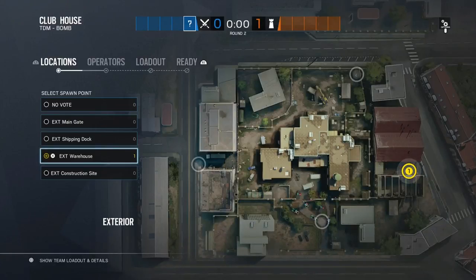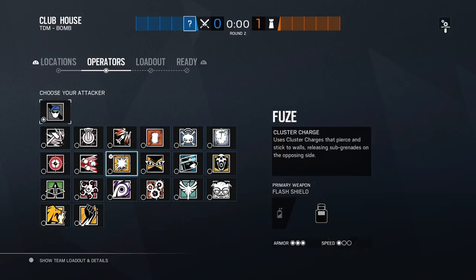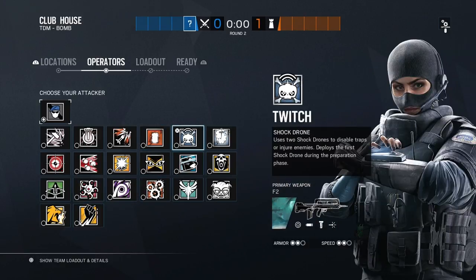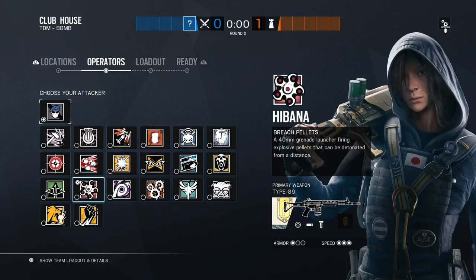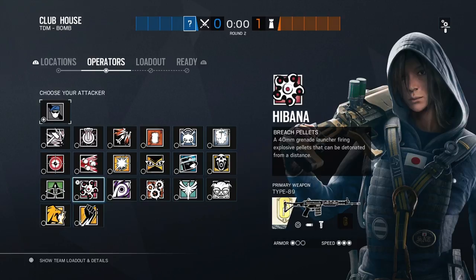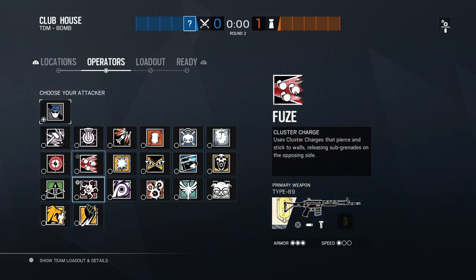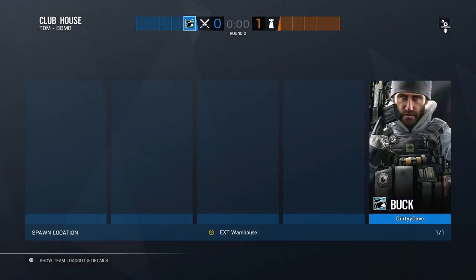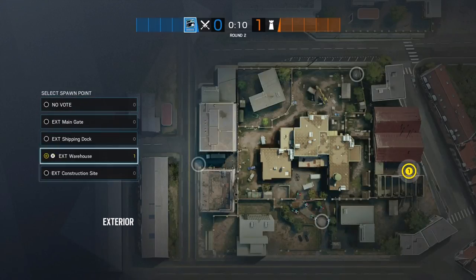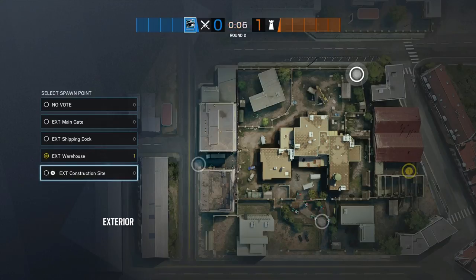For our second strat, we're going to be rushing from blue and planting in Arsenal. Rush wouldn't be Rush without Blitz and Lion — they're going to be our first two picks. For our third pick, we need someone to lead the way for Blitz, so we're going to be taking Twitch to handle those pesky mines and to antagonize whoever's in blue. For our fourth and fifth picks, we're going to go with the same combo of Hibana and Glaz or Blackbeard — the pin-down operator who will play cave. Hibana needs to open up cave for them and get the stock hatch instead of the kitchen hatch. Spawning construction site will be Hibana and Blackbeard or Glaz to do the pin down.